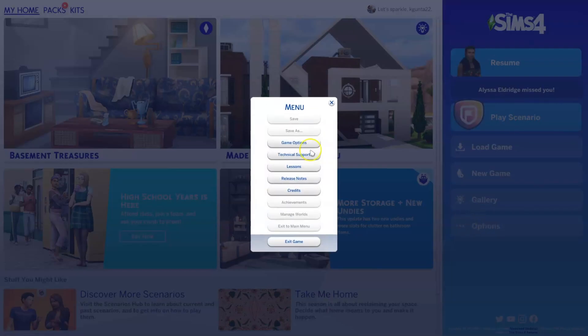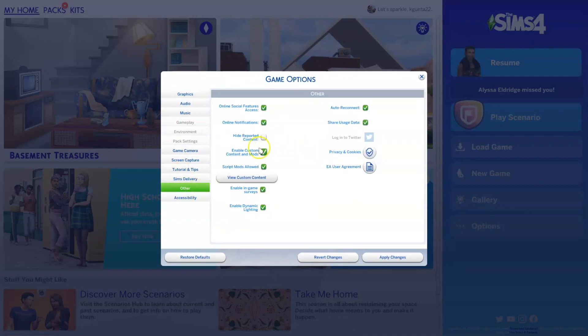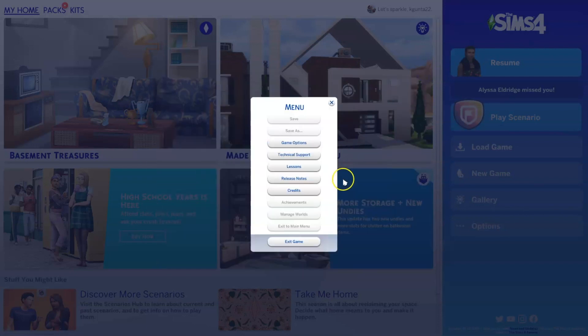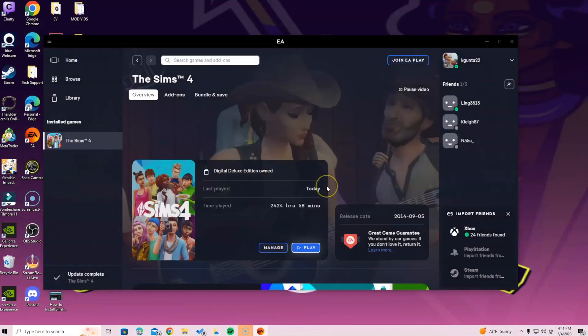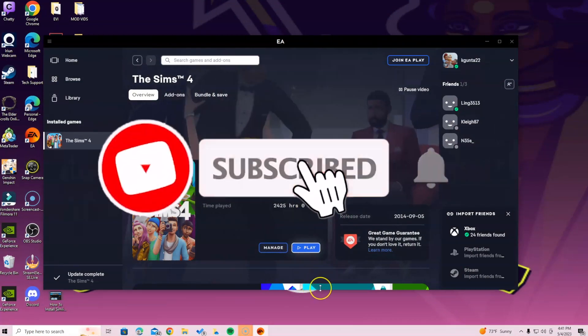Once you're in the game, select Options, then Game Options, and then Other. Once you're here, you'll see 'Enable Custom Content and Mods' and 'Script Mods' — click the green checkmark icon on there to select them. Then click 'Apply Changes' — don't forget the apply changes, because if you just click X it's not going to work. Make sure you exit the game after that to give it a chance to reboot and restart, and once you go back in you'll be able to enjoy this mod.